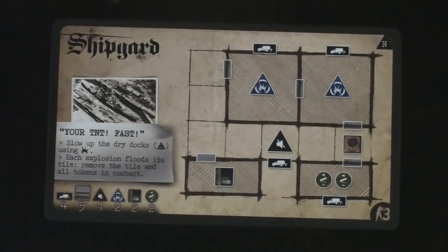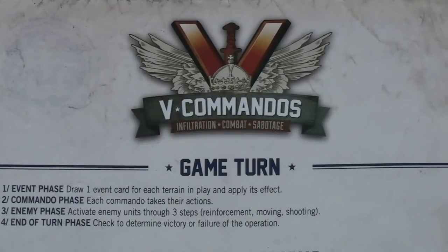Let's take a quick look at the V Commandos game turn. Every turn you start by drawing an event card in the event phase, then the commandos in any order take their actions — one commando takes all their actions, then the next, and so on. After that we jump to the enemy phase, where enemies go through three steps: reinforcements, move, and shoot. The last step is the end-of-turn phase where we check for victory, then rinse and repeat.